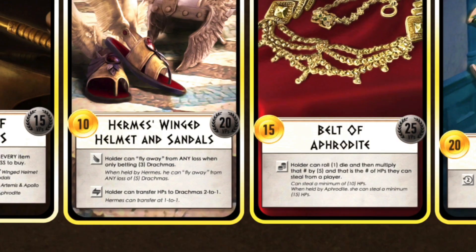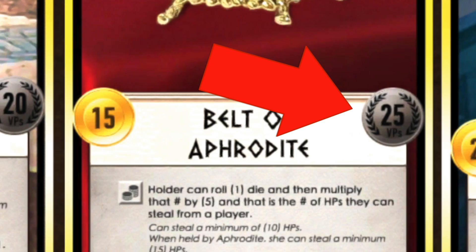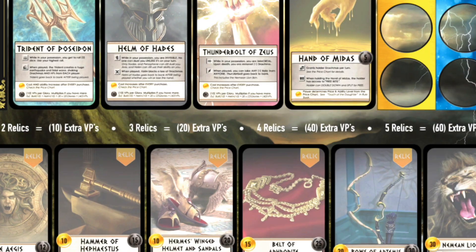Relics can be bought as an action during the actions phase of the game. Each has its own unique, powerful, but balanced ability that works in thematic ways. For example, Hermes' winged helmet and sandals allow the holder to fly away from any loss when only betting up to three drachmas. In addition to the ability, the relics contribute to the owner's victory point total — there's the initial value on the card, but players earn bonus victory points for owning multiple. Owning three relics will earn the owner 20 bonus victory points; the more you own, the higher the bonus. And don't forget, once the seven relics have been bought and are in play, the end of the game is triggered. After a full turn cycle, the player with the most points wins.